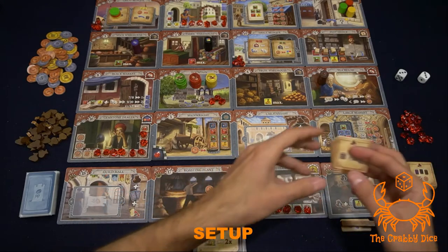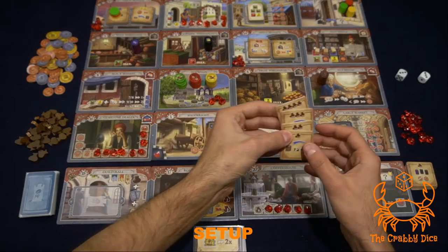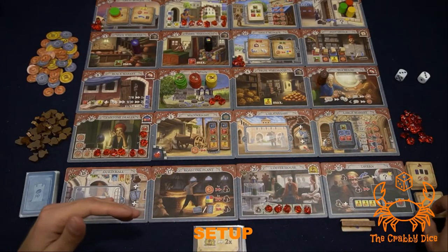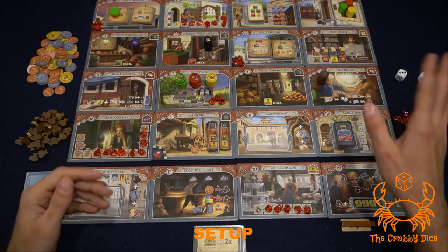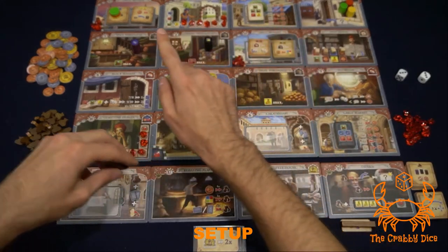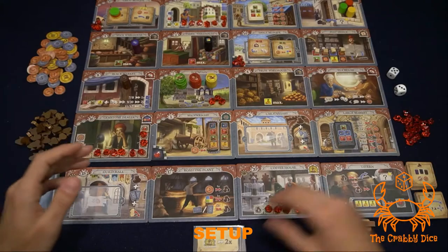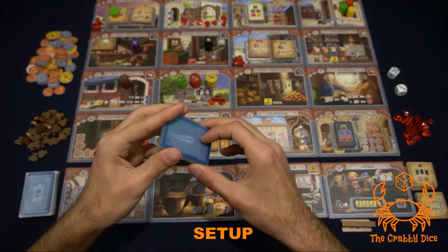For the tavern setup, you first put out your backsheesh tile — it's always on the yellow side first. Next you place the barrier token on top of the tile. You also have two different special tiles, just like the regular tiles from the mosques. Sort them in order from least to most resources and leave them on the side of the board. You also get extra gems to leave on the side of the board.